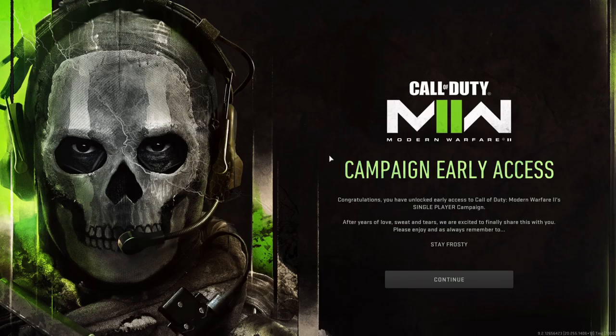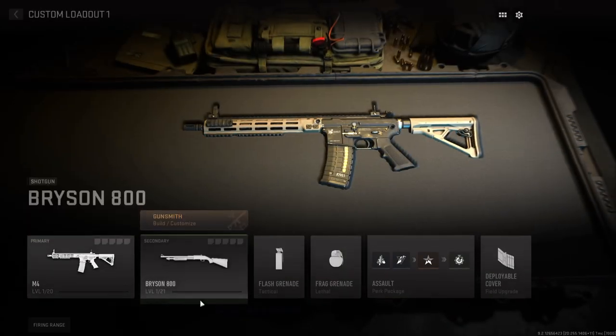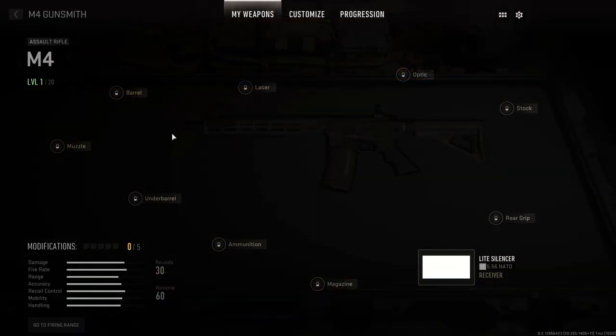Plug in your mouse and keyboard and press F6. Here we are — customize loadout. We can go into gunsmith here.